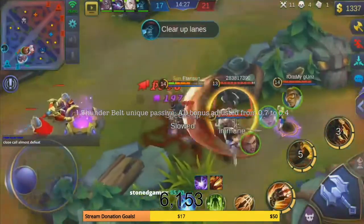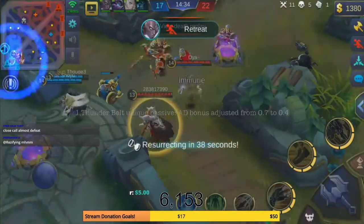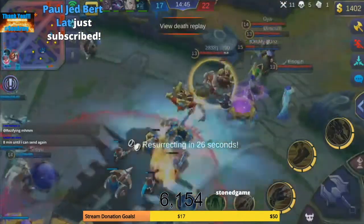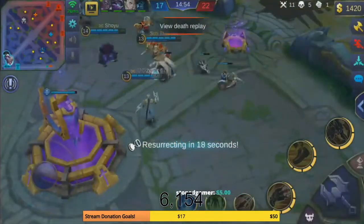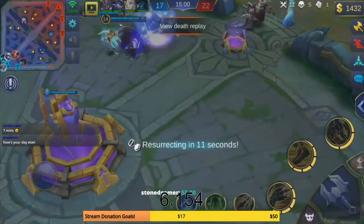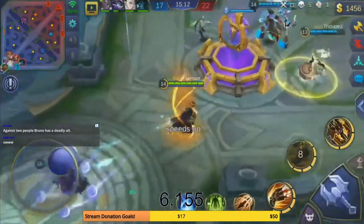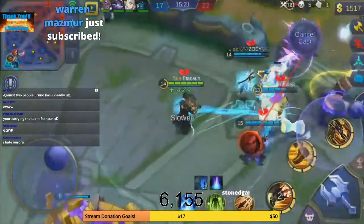Moving to items: Thunder Belt gets a big nerf. The unique passive bonus is adjusted from 0.7 to 0.4 — meaning after using a skill, the next basic attack carries 40% of physical attack as true damage instead of 70%. That's nearly cut in half, making Thunder Belt no longer viable on most heroes. It may only remain useful on tanks. Even for Clint, it's no longer worth building when the damage is reduced so significantly.